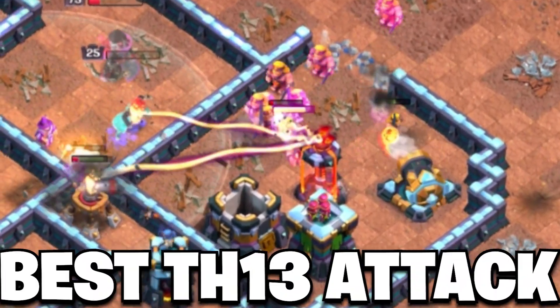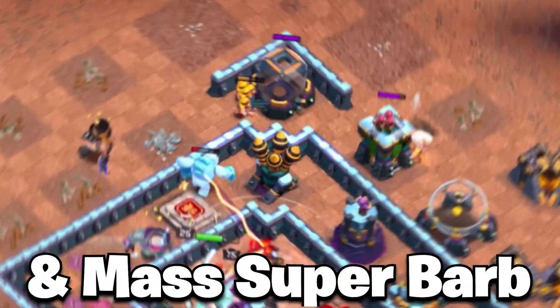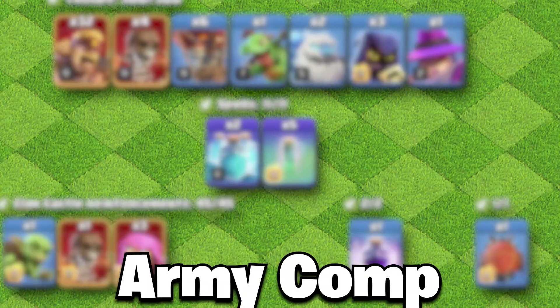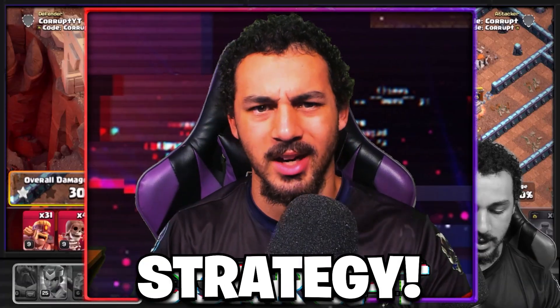This is one of the best Town Hall 13 attack strategies for 3 stars, featuring a super archer blimp and mass super barbarian plus heroes to 3 star any base. Let's use the fundamentals, army comp, and a live attack to fully grasp the strategy.